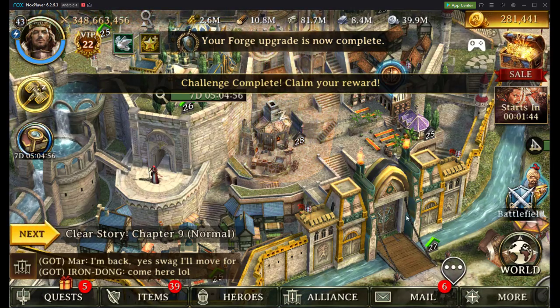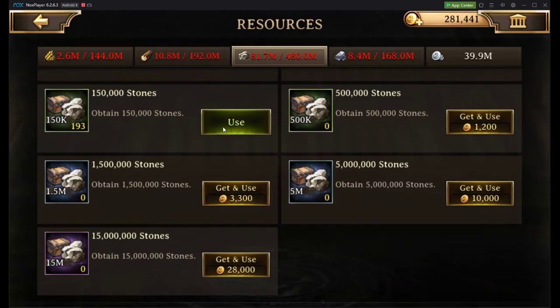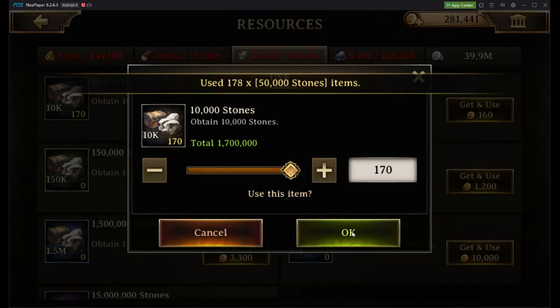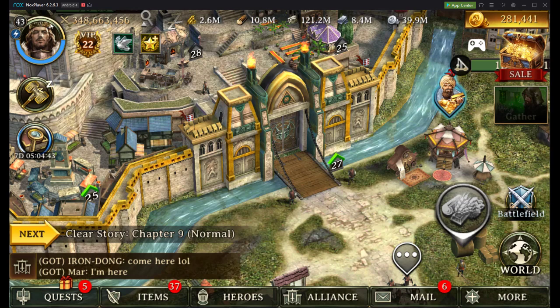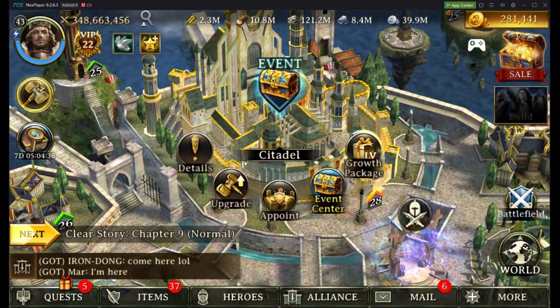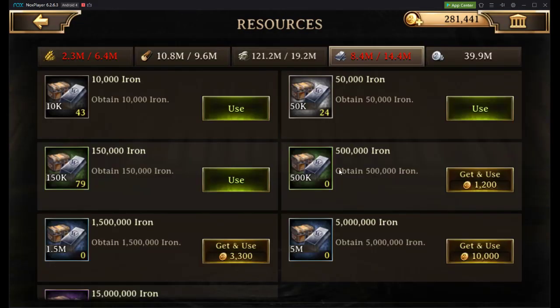And boom shakalaka, we're done. Now let's go ahead and take a look at our wall here. We don't have enough resources, unfortunately, so we won't be able to complete this upgrade tonight. However, let's go ahead and take a look at some of our other requirements and see if there isn't something over here on this Hall of War end that we'd be able to handle — and we can.